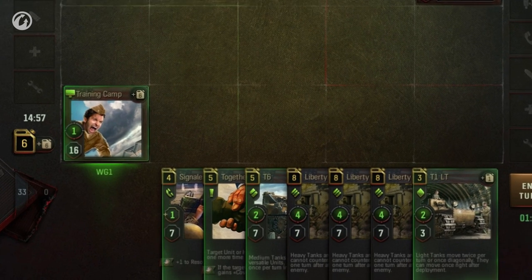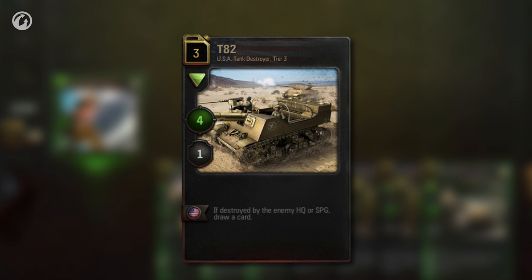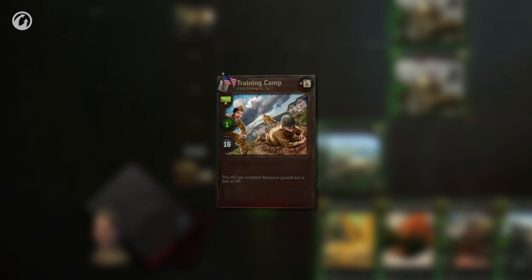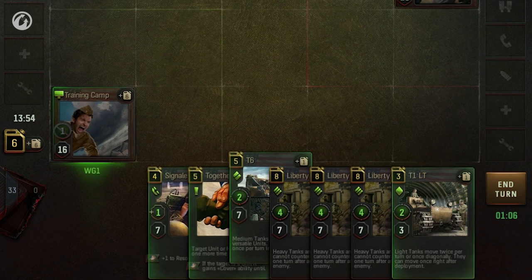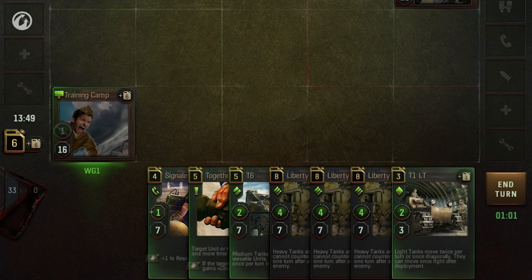To deploy a card, you must spend resources. The amount of resources required to deploy a particular card is shown in its upper left corner. Resources are gained at the end of each turn. During the first turn, you have the amount of resources equal to your HQ's resource growth. If your HQ's resource growth is 6, that means you can deploy cards costing 6 points.